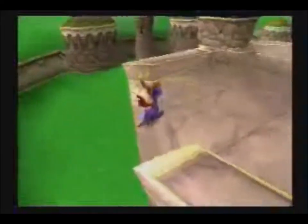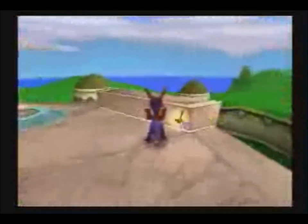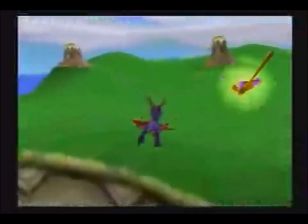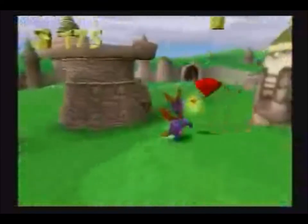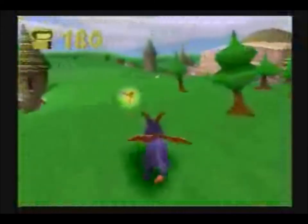Let's see — Spyro, jump up here. Changing the camera angle is kinda hard in this game, I'll give it that. Right here, let's glide. Now get some gems up there, some gems on the edge. I've gotta be careful not to walk off — I've done that before. It's kind of embarrassing.